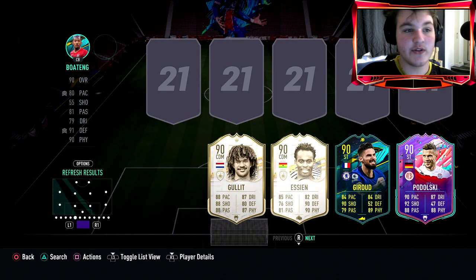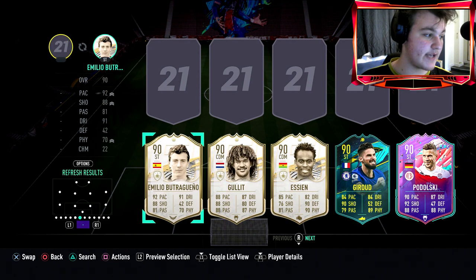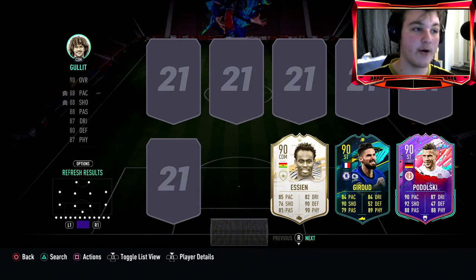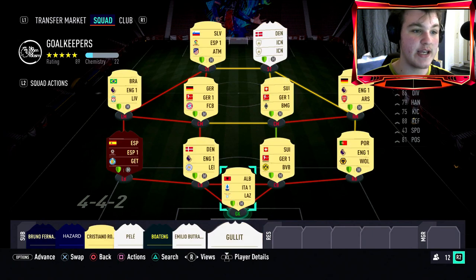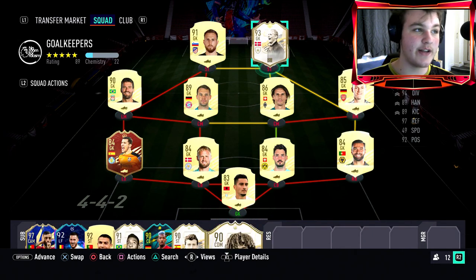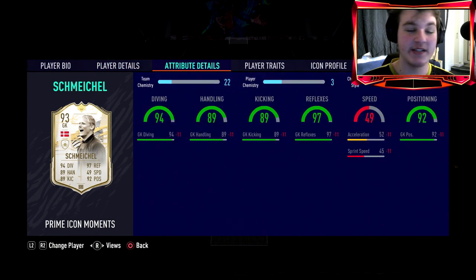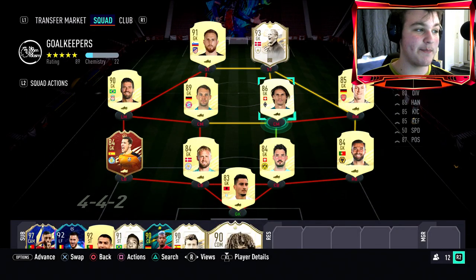If you don't have many goalies in your club, just use bronze or silver goalies. The difference between a bronze and a silver goalie playing as a striker on zero or one chemistry will not matter whatsoever. Like, you've got free chemistry Peter Schmeichel up front - I don't think that's going to be much different from a zero-chemistry bronze goalie up front.